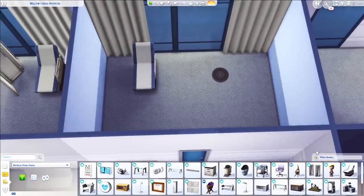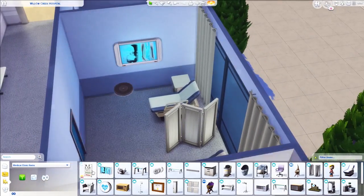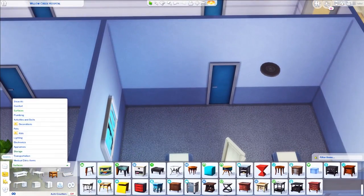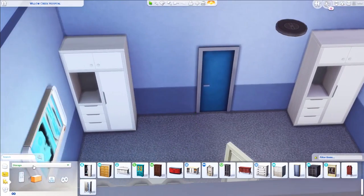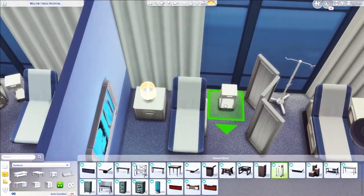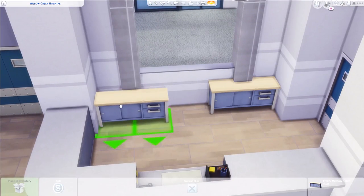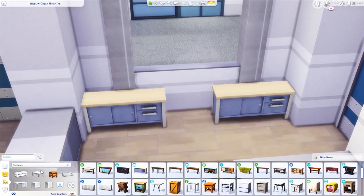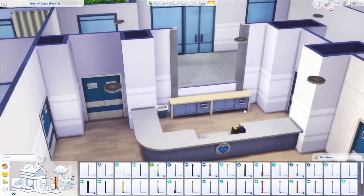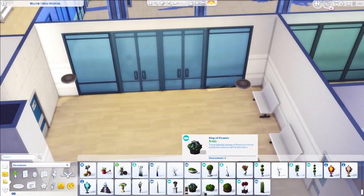I'm decorating the rooms right now. Hospital rooms are pretty empty — normally they only have a few spaces for your clothes, maybe a chair for visitations, and that's it. I tried to make it not look too sad, but it is a hospital. There are four rooms with two beds each, and then there's the consultation room, which will be on the other entrance at the back of the hospital.